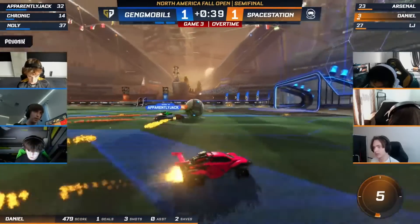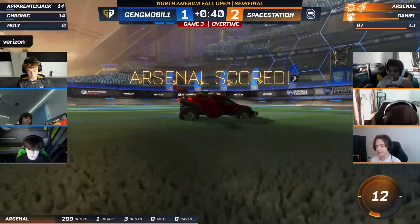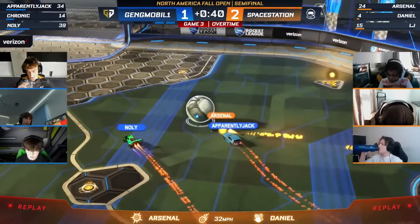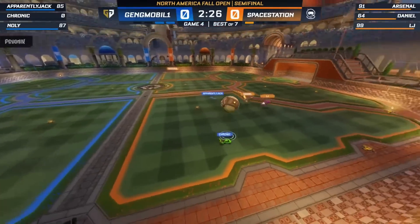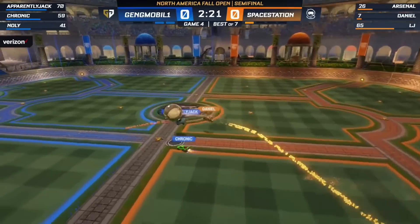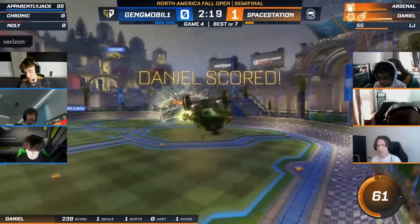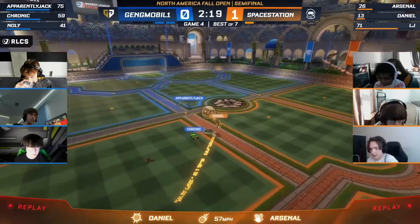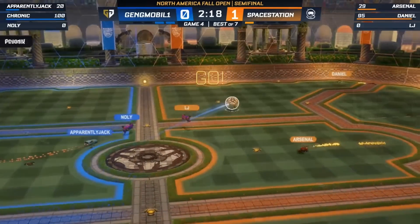The Apparently Jack and Nolly combination almost worked again. Instead, Arsenal gets it back on the other side and SSG has life. That LJ save was absolutely incredible. Kronik for Apparently Jack — Nolly's got to jump up, and Arsenal had jumped way earlier. Daniel's got him and he scores! That one goes off the ceiling straight to him. Jack tried to get the read, a little too slow. Kronik got a good start here in game four — but can that keep up?